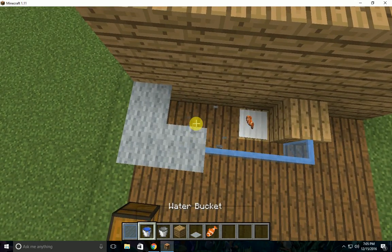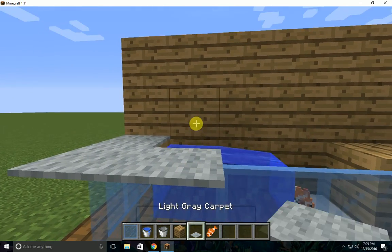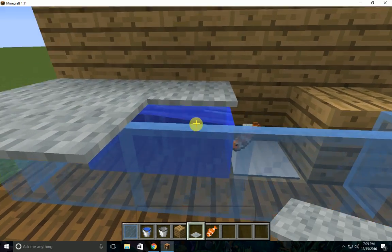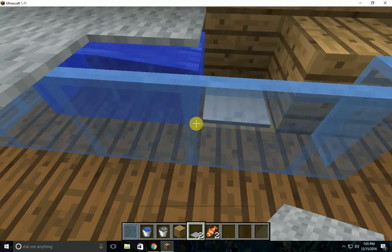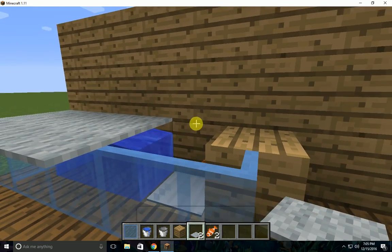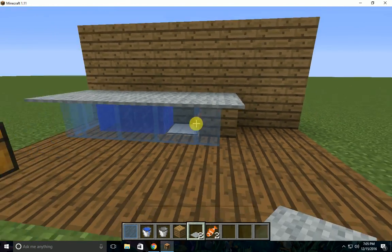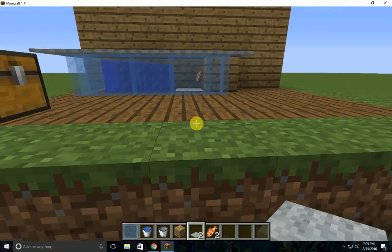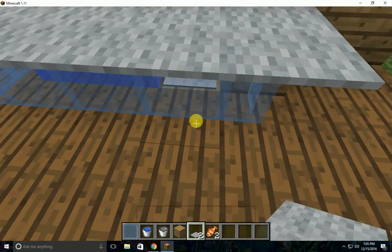Now you can place carpet on it. And it looks way much better with darker glass. It looks much better with darker glass and if it's on a table, too.